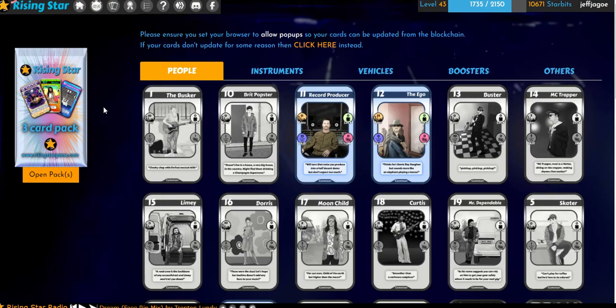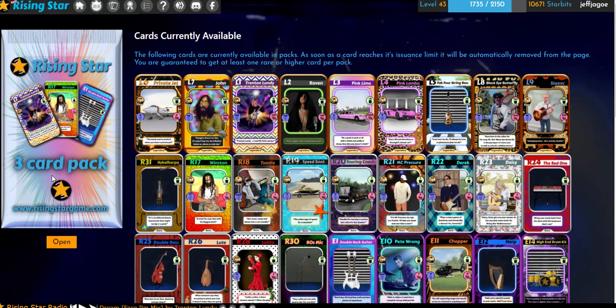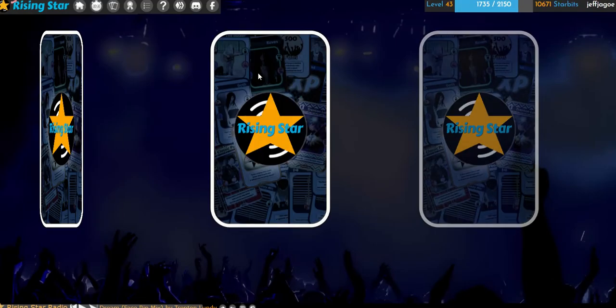Now let's open it up. Let's see what we got. Hopefully something nice. I want a John — really want a John. Here we go.